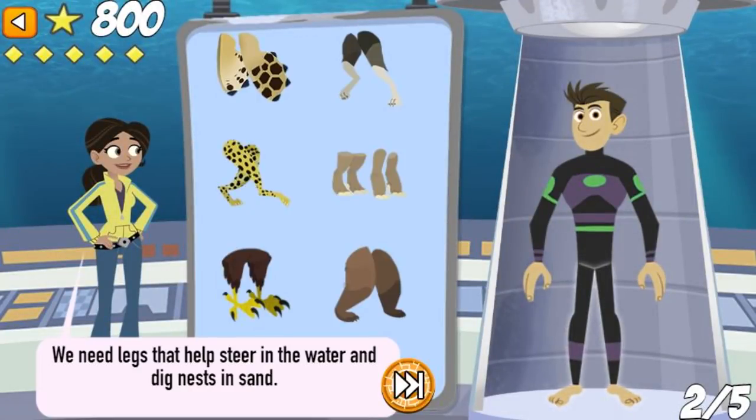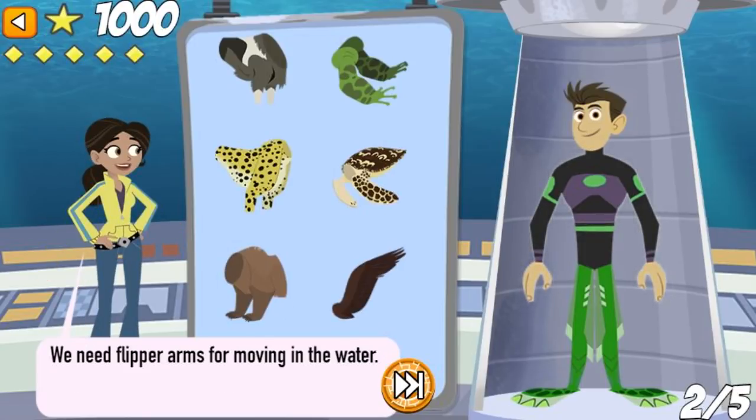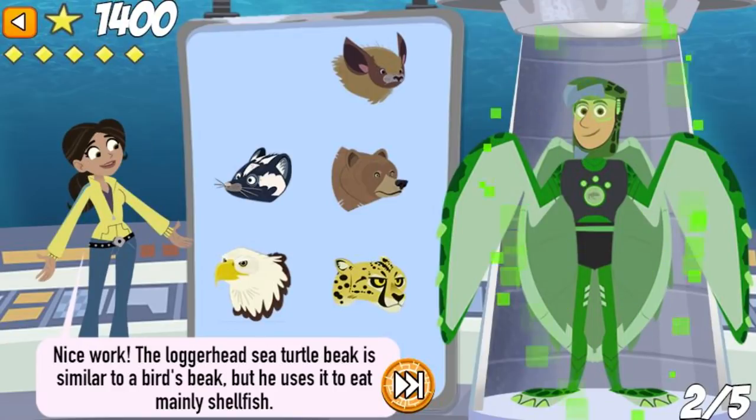We need legs that help steer in the water and dig nests in the sand. Nice work! The sea turtle has strong rear flippers that dig nesting holes on the beach. We need flipper arms for moving in the water. That's right! The sea turtle flaps its flippers like a bird to fly through the water. We need a scaly head with a beak. Nice work!